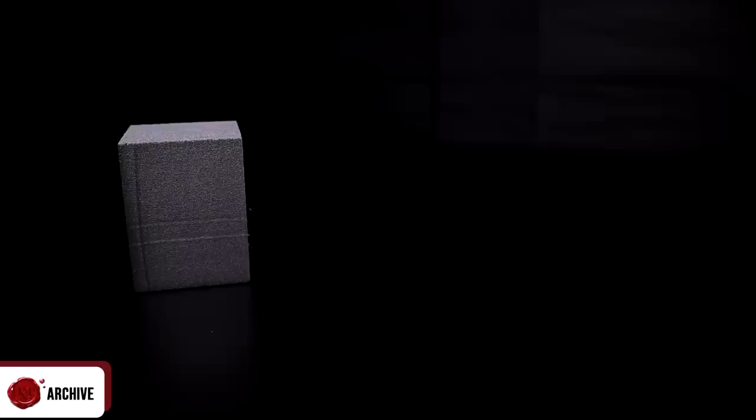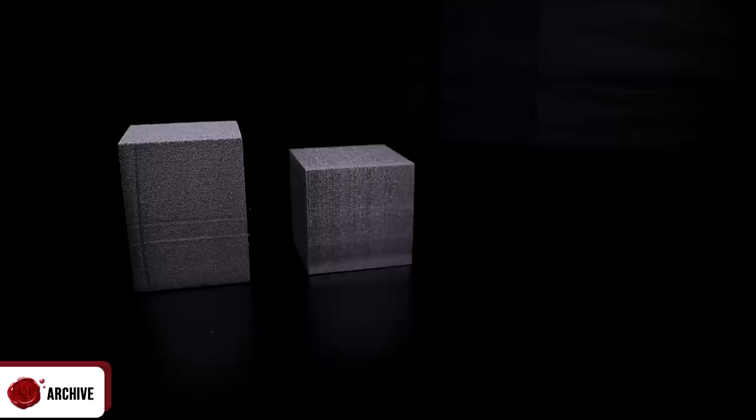I used 4-inch thick XPS foam for this project, mainly because my new cheap foam supply comes with fuzzy edges that need trimming off. If that wasn't the case I'd probably just use 3-inch thick foam. If you wanted to make this project with stacked 1-inch thick foam, you can absolutely do that. If you cut in the right places when texturing, sand it a little, and fill any gaps at the end, there should be practically no difference — just a few more steps.